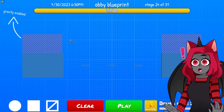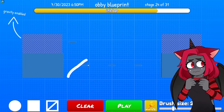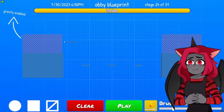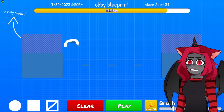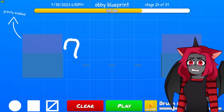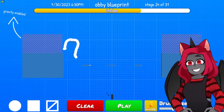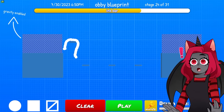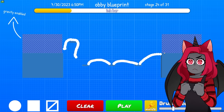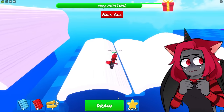Gravity is enabled, gravity is enabled. Can I draw here? No. What if I do like this — connect that, connect that, like that. I should be able to jump from there, then go down like that. And like that — just run before it falls!